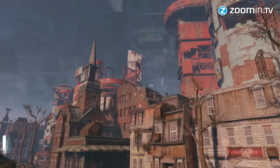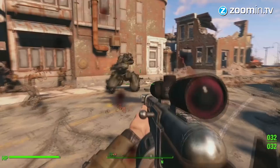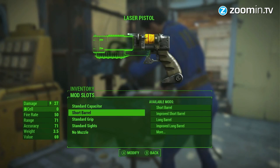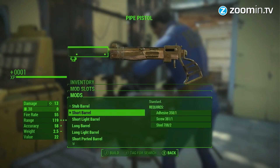You remember how Borderlands was promoted as the game with one million guns? Fallout 4 almost has the same thing, but this time you are building those guns. Every base gun has to be customized to do more damage, hold more ammo, shoot rockets, have silencers, and so on. This way you can build thousands of different guns, but you do need to find the resources, of course.